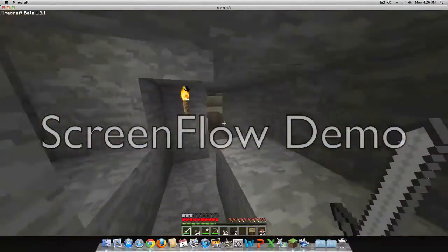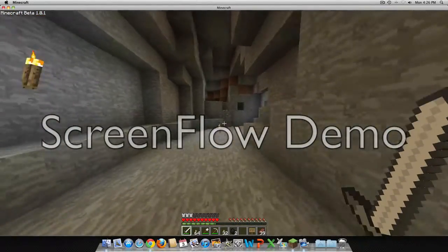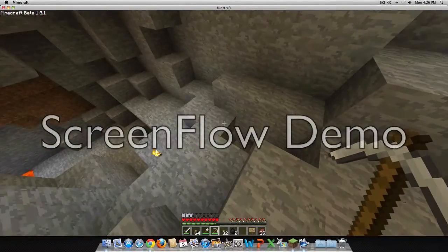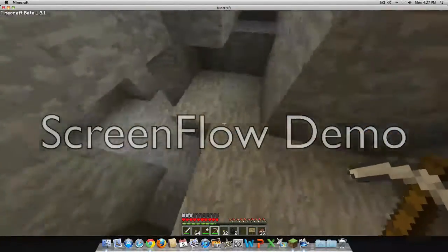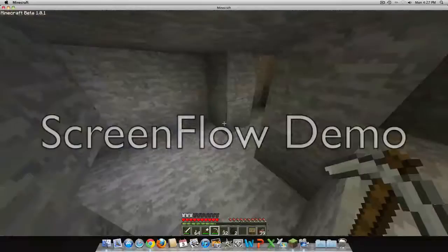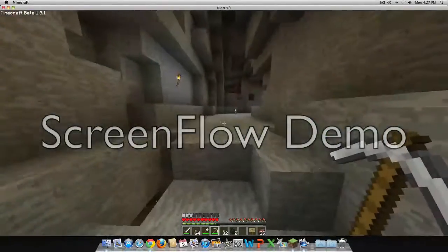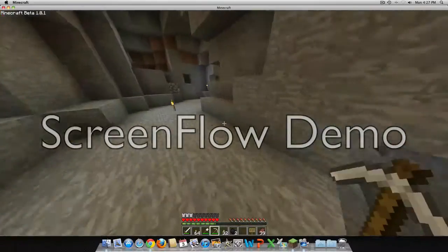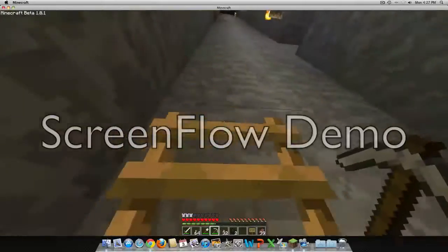I found some greenish diamonds down there. And then over here is a massive cave system which I have died from a lot — not necessarily from lava, but diamonds were in here along with some iron and some gold right here. And then that was just a long tunnel.